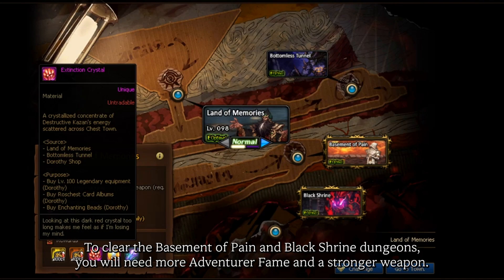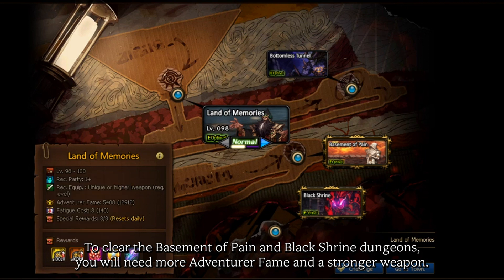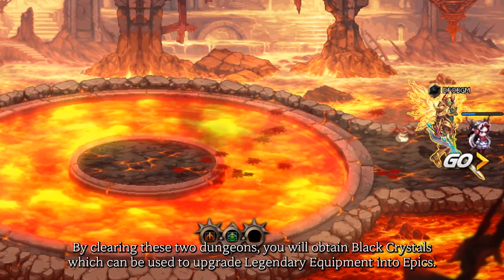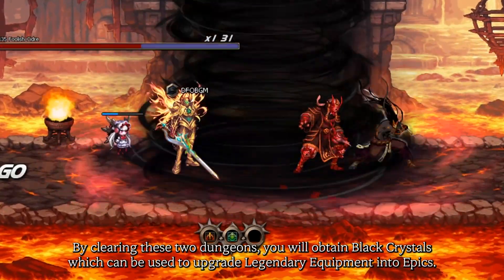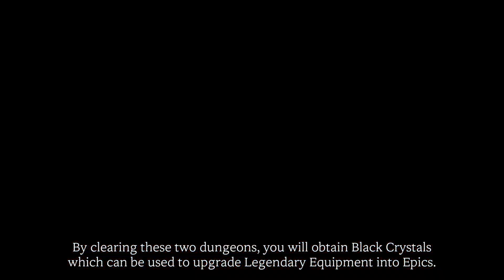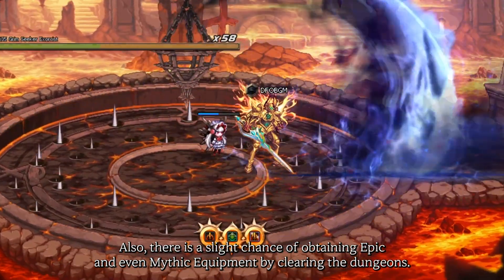To clear the Basement of Pain and Black Shrine dungeons, you'll need more adventure fame and a stronger weapon. By clearing these two dungeons, you'll obtain black crystals which can be used to upgrade legendary equipment into epics. Also, there is a slight chance of obtaining epic and even mythic equipment by clearing the dungeons.